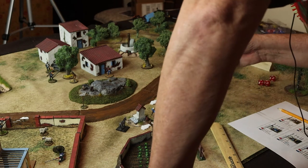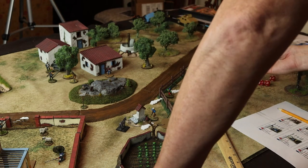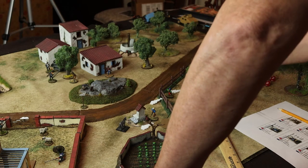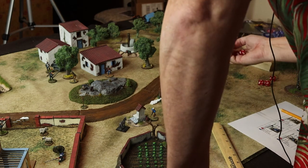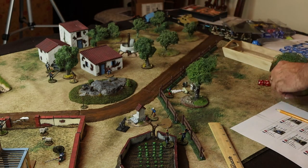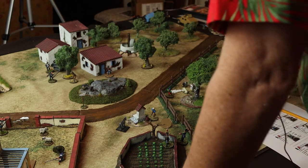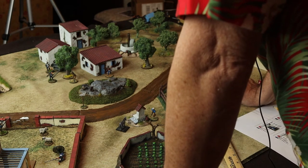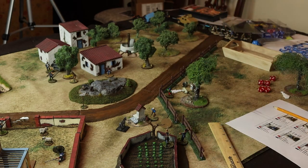We go to the recovery phase. Reloads and recovery rolls proceed by skill level — several are successful, several fail. A pig is finally captured. That takes us to the end of turn 5. We go into turn 6 and roll for initiative — the Spanish have it just barely. That was a pretty bloody turn; the game is close to being over now.